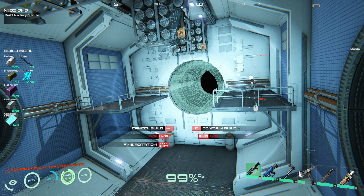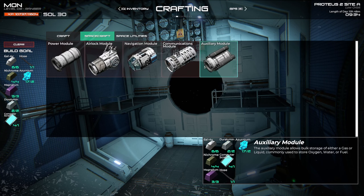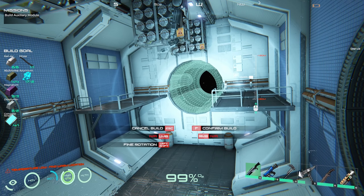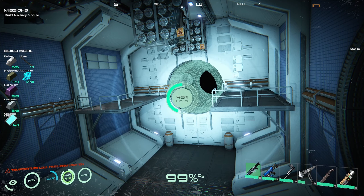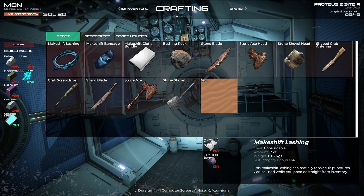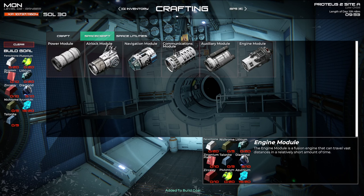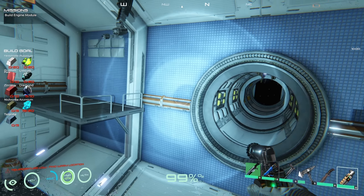What is the auxiliary module? Oxygen, water, fuel. Beautiful — build engine module. Yeah, we need loads of stuff.